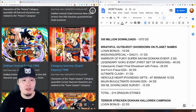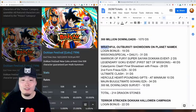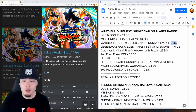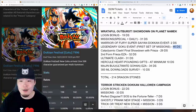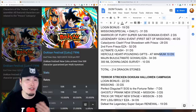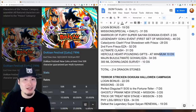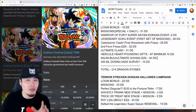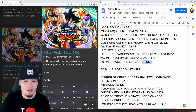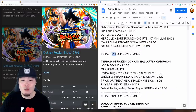The next campaign was for the Transforming Namek Goku, called Wrathful Outburst, the Showdown on Planet Namek. Login bonus gave 19 stones, missions gave 31, Dokkan event gave 2, Legendary Goku event missions gave 46, 29 stones from the Frieza story event, 32 from the Second Form Frieza Extreme Z Awakening, 31 from a new Ultimate Clash, the Hercule's Heart Pounding Gifts for a minimum of 10 stones, the Wuhan Extreme Z Awakening for 34 stones, and a survey for 10 stones. Total: 214 stones.